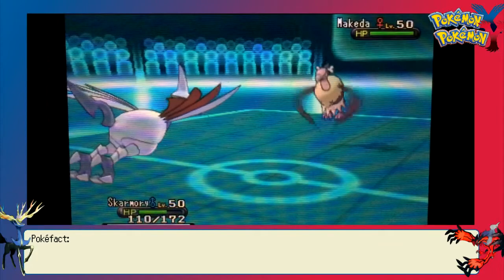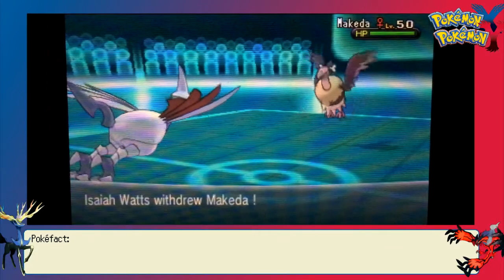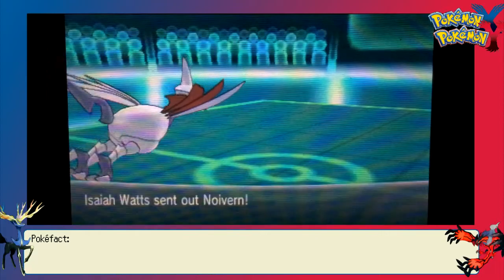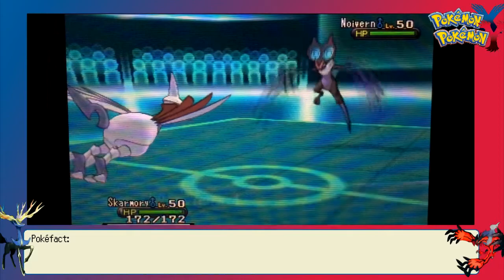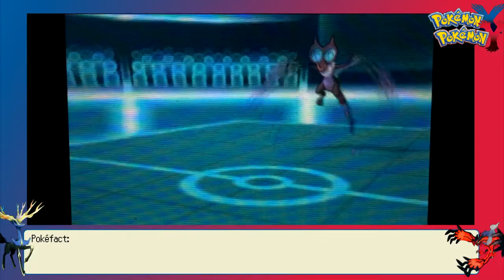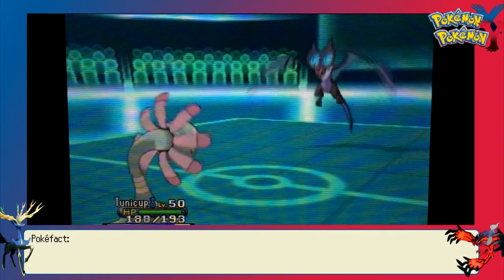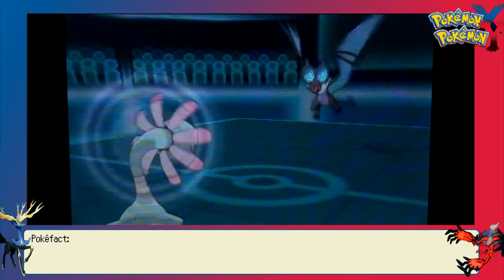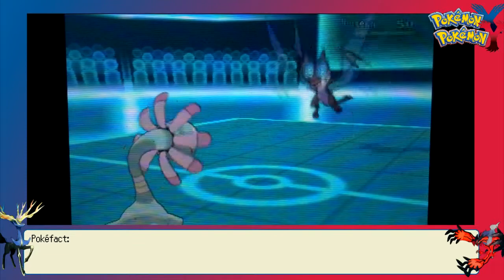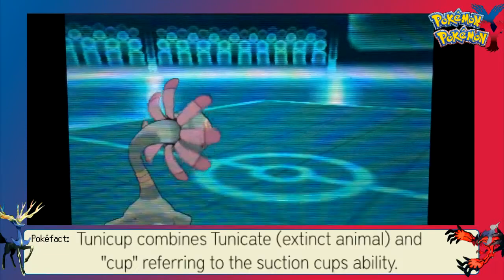Mandibuzz comes out again against Skarmory. I figured it had Knock Off, but I didn't really care about that — I just wanted to get up some Entry Hazards. Since my Skarmory does have Sturdy, I decided to go for a Roost just to get back into Sturdy range. If he decided to Defog later, I could easily have Sturdy available, because he would get rid of his own Stealth Rocks.